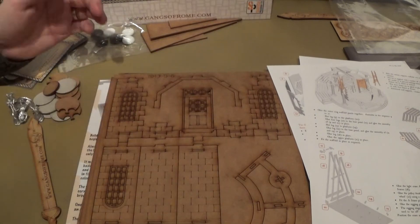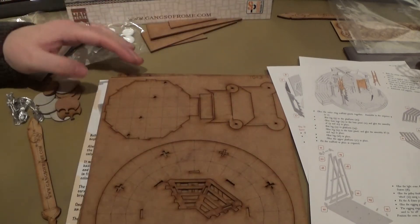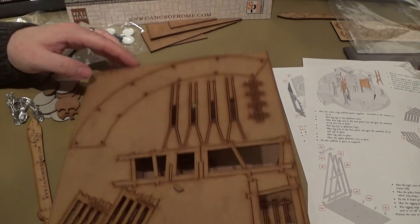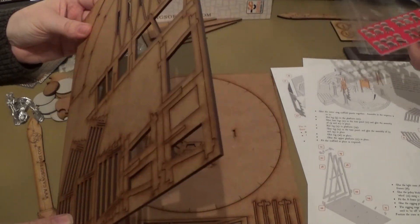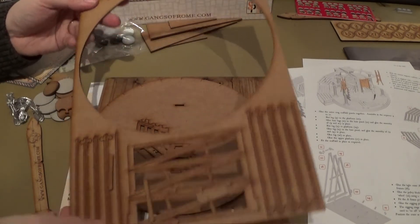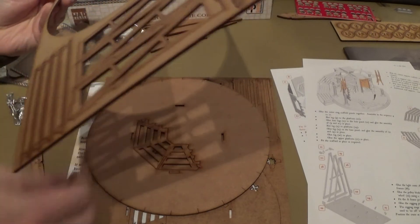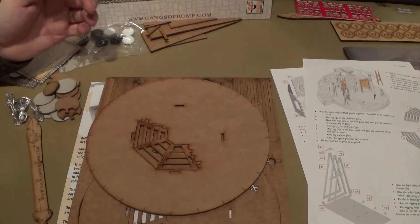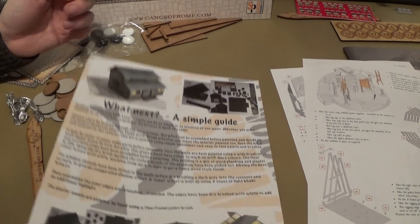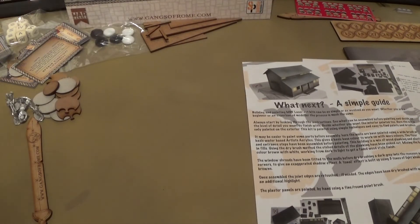So we're going to remove all these parts off these separate sprues. That's pretty obvious — that's the bottom part of the temple. There's a lot of scaffolding around the temple as well. Let's see how the bits are falling out. I think these off-cuts are all scrap, but they always come in handy for something.